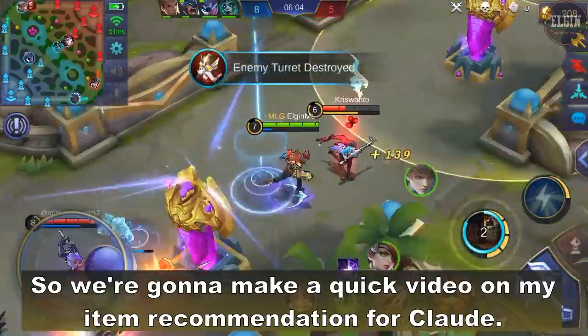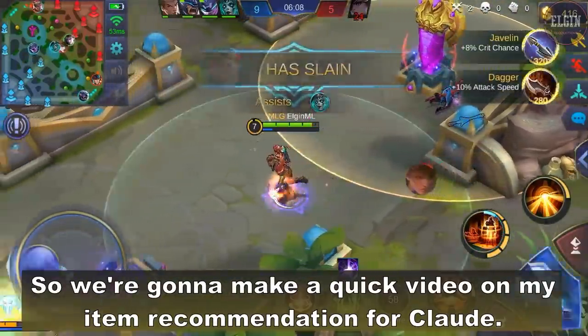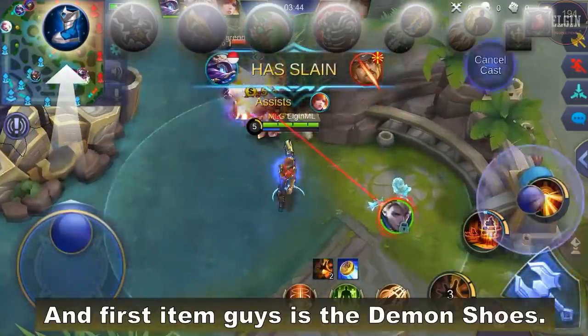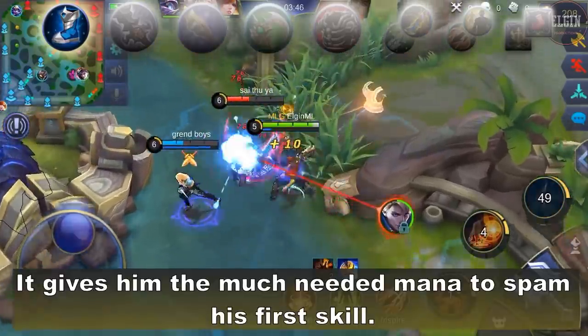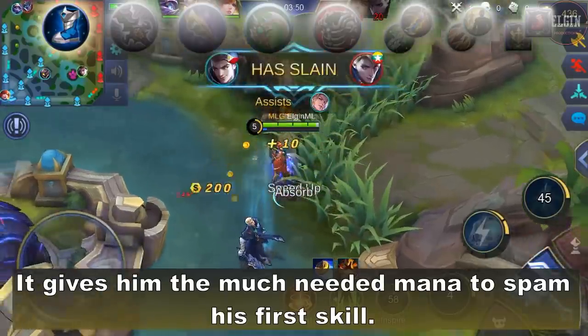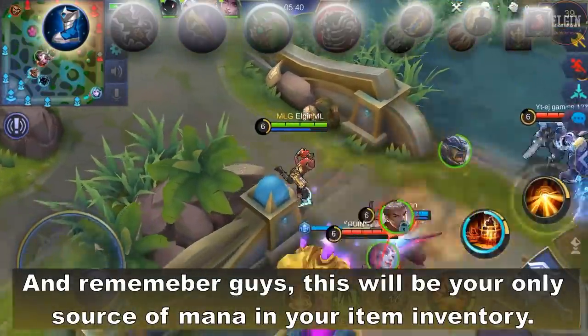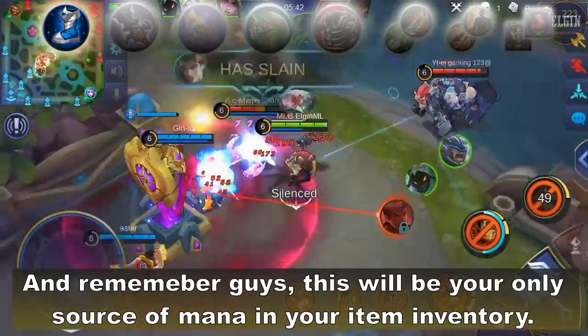Hey guys, what's up. We're gonna make a quick video on my item recommendation for Claude. The first item is the Demon Siege. It gives him the much needed mana to spam his first skill. Remember, this will be your only source of mana in your item build.